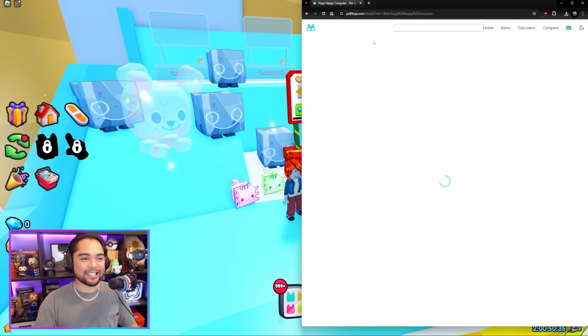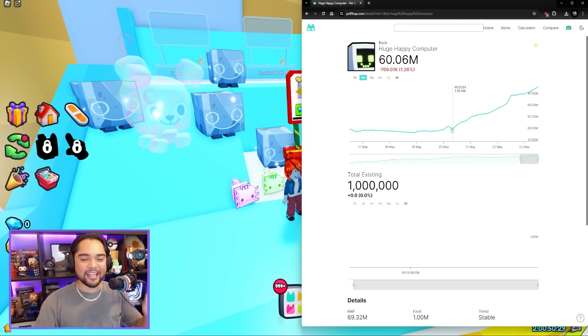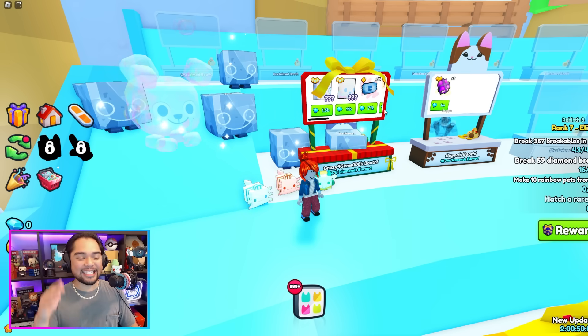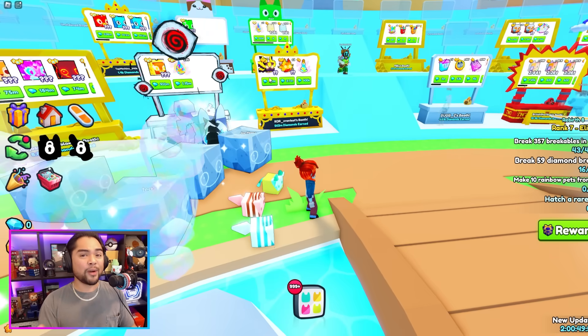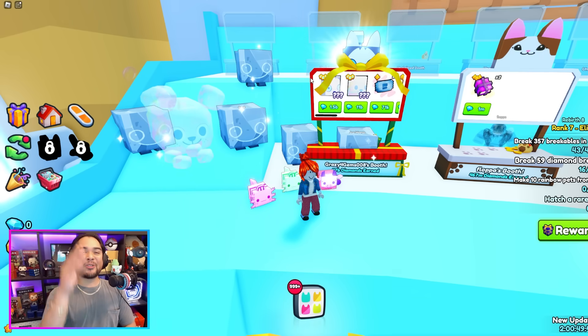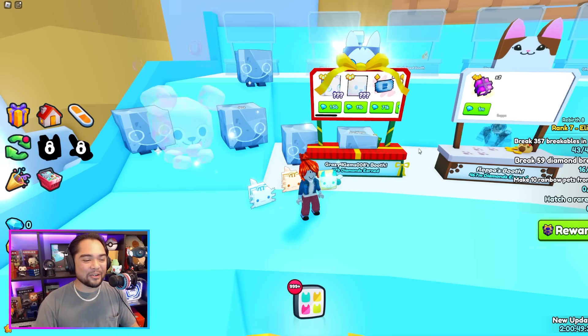If you type in Huge Happy Computer into this tracker, you guys can see before the update they were super chill — below 60 million. The update hits, everybody starts farming again, and boom, it just raises about a million per day to match the inflation going on in the marketplace. Before the next update comes out, spend your diamonds right now. Buy yourself some huges — now is the best time before the prices continue to rise. We had a really stable segment of Pet Simulator 99 for the past couple of weeks, so inflation is back on the menu. I'm gonna assume that Huge Happy Rocks might be in the 75 to 80 million range if this inflation continues into the next update.